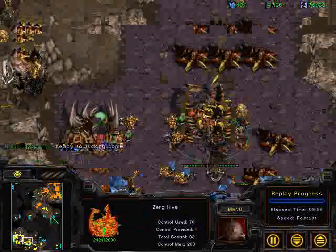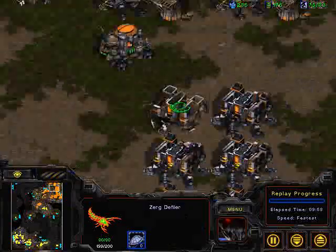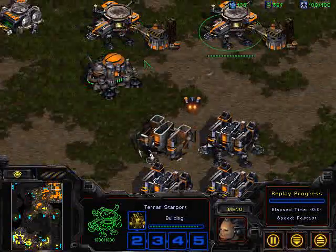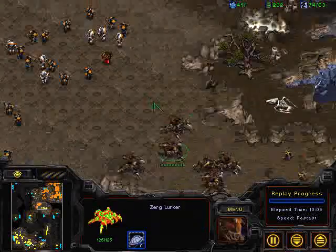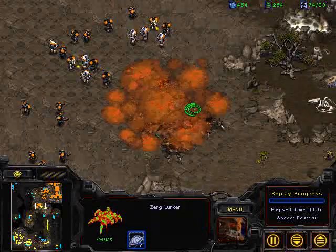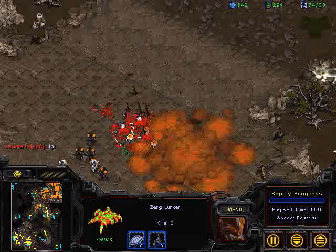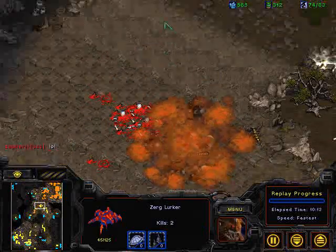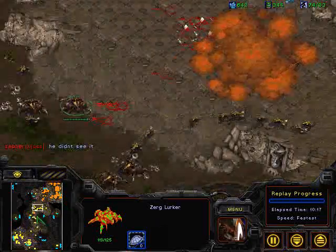That's waiting for that defiler consume — it's upgraded now. The defiler is there to help press this attack forward. I don't see any science vessels to even take care of it at this stage, and irradiate isn't even upgraded, so these lurkers are really going to have a field day. Kind of a late contain from Day9 — very creative build. If you can establish position on this bridge, you're in an excellent position.